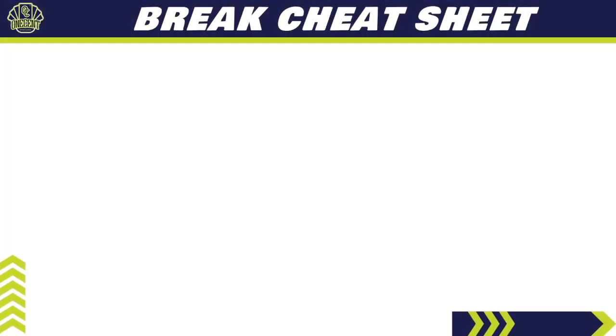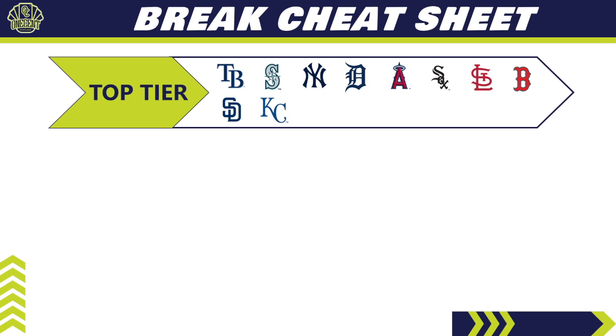Now for the break team cheat sheet. I'm breaking all teams into three tiers. The top tier — best teams for consistent value — starts with Tampa Bay. You've got Seattle with the Julio Rodriguez chase, the Yankees with Aaron Judge autos and a ton of content, Detroit with Spencer Torkelson, the White Sox with Jose Abreu autos, the Cardinals with their six autos, and the San Diego Padres with Fernando Tatis and Manny Machado — a lot of auto content there as well.